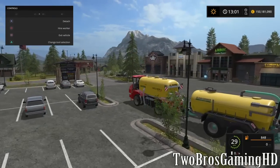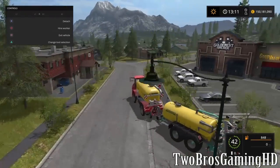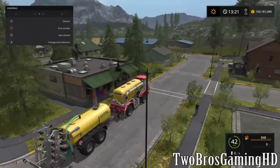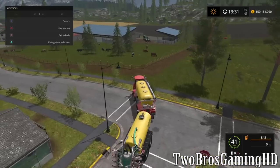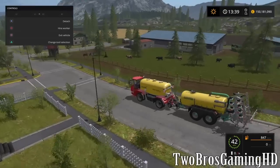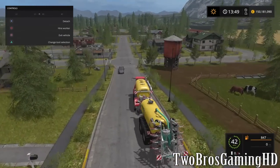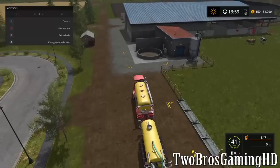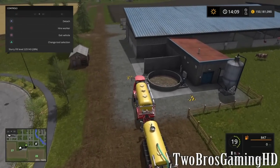This is a beautiful setup right here! We're gonna go down to the cows just to fill up the manure spreader. Yeah, I don't know exactly what to call it — it's a manure spreader but it's not spreading the manure. We're going to put some manure in this, definitely.